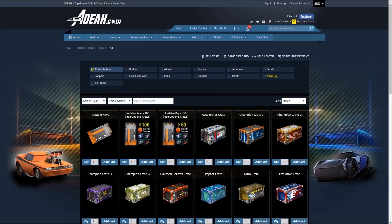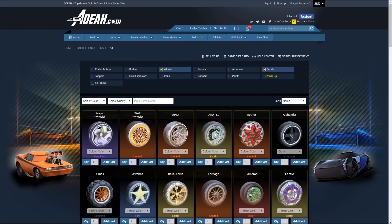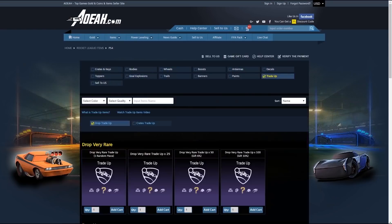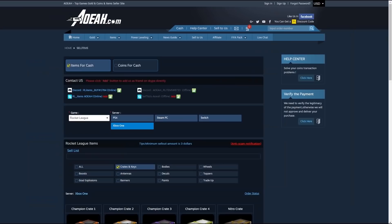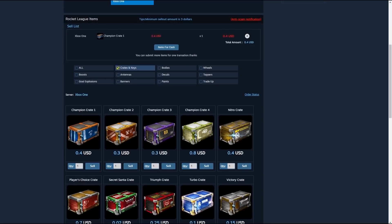Before we get into today's video I wanted to quickly thank Aowa.com for sponsoring this channel. Aowa is a great place to get all of your Rocket League items including wheels, crates, keys, and much more. Use coupon code JSPADE to save 3% at checkout.